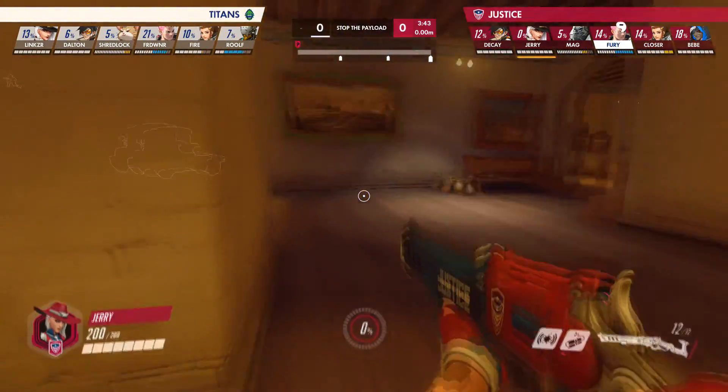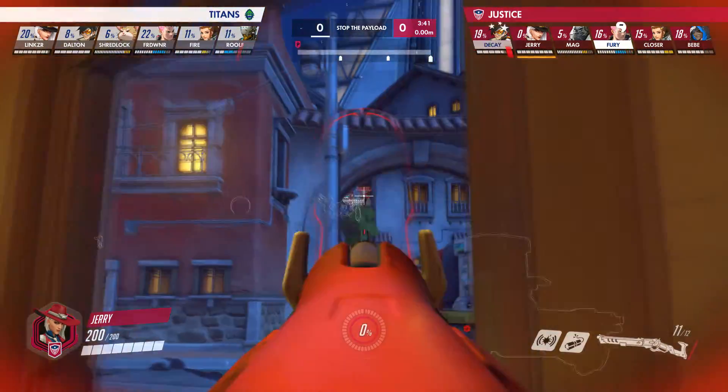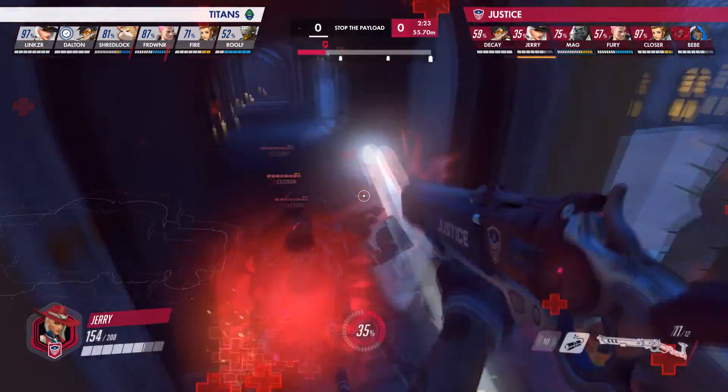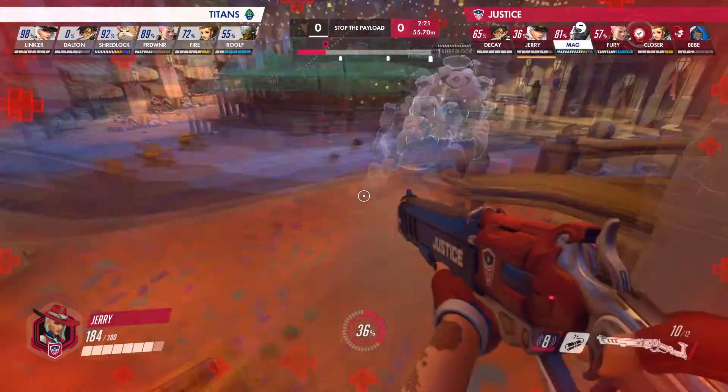This corrals them directly into the waiting arms of Jerry as he's swapping off the Symmetra and onto Ash. The Justice are ready to handshake slightly less cart progression for a clean first fight win on a point that has consistently given even the top teams some trouble.